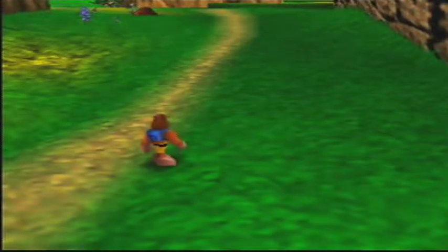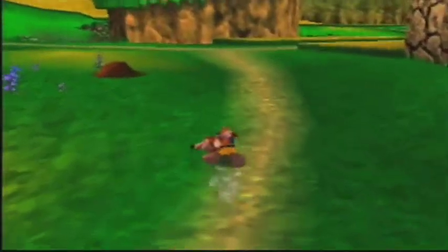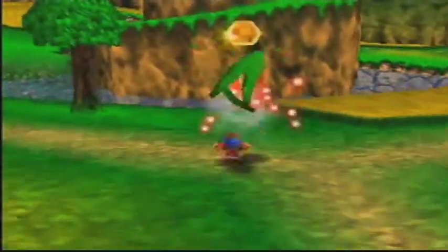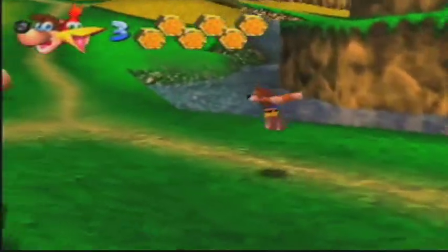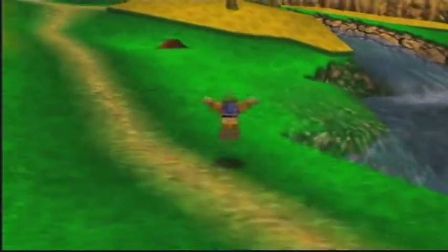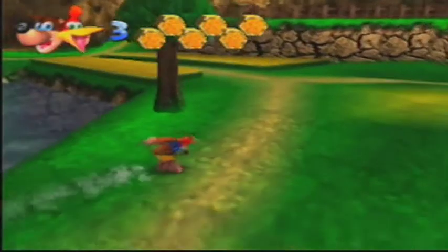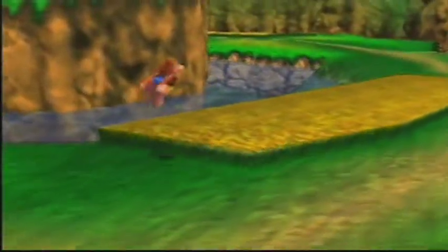Hello peoples, it's Keyblade Link, and welcome to another episode of Banjo-Kazooie. In the last episode, we came here to Spiral Mountain, and we learned a few moves and collected enough honeycomb keys to make a new honeycomb container. In this episode, we are going to go into Gruntilda's lair and see what she is doing to Tootie.